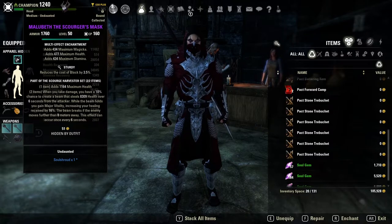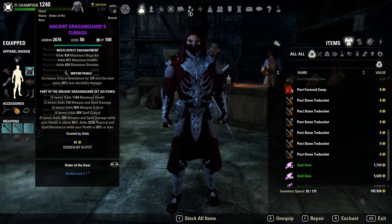Even though Major Vitality was changed to 16% as opposed to the old version, I still think it's a very good monster set for Stamina Necromancer. I feel like having Major Vitality allows me to stay in the fight, brawl it out, and remain tanky for a long period of time in a patch where healing is absolutely garbage. I still personally like Malabeth for those reasons.